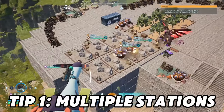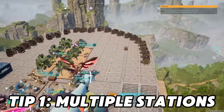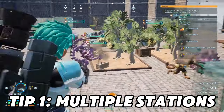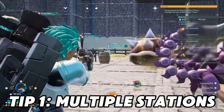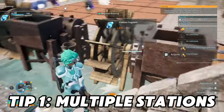Welcome to 15 base essential tips. Number one: multiple stations. You want to make sure that you have the ability to make multiple stations. Put them facing away from each other, not towards each other, because then the pals will just get stuck. We're going to talk about why very shortly.